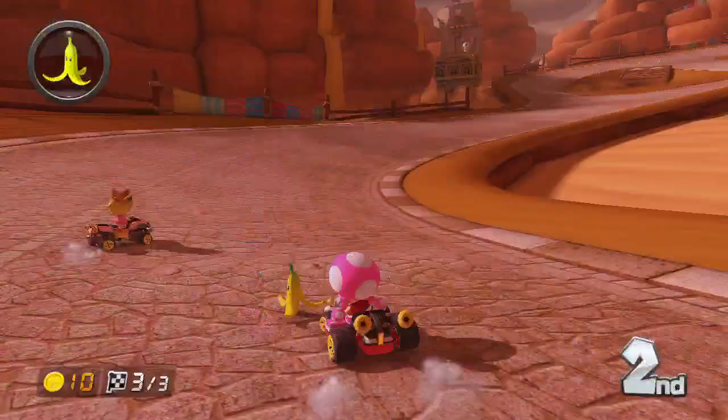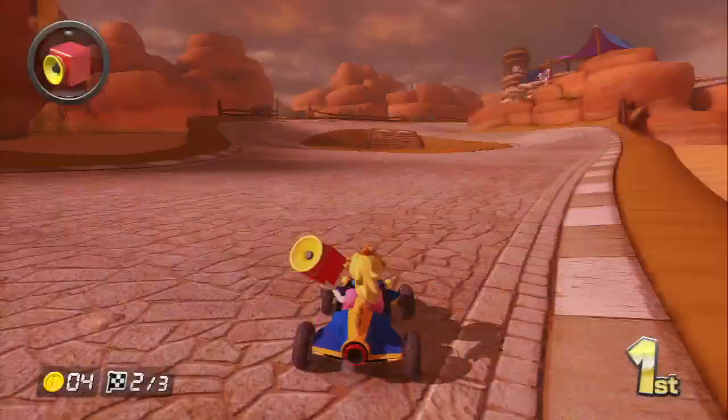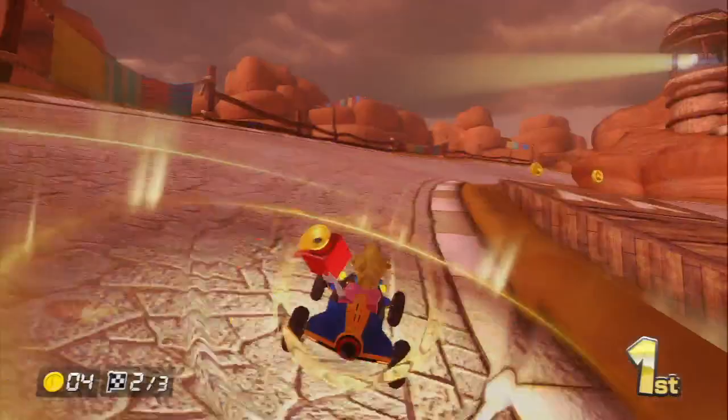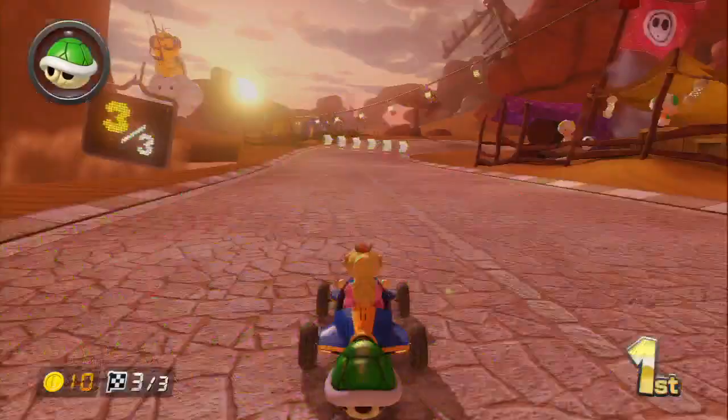Sure, you're occasionally on the receiving end of the series' notorious rubber band and getting hammered by items launched from the back of the pack, but on the flip side, there's the guilty pleasure of being the one to launch the race-wrecking blue shell. There's even a new item called the Super Horn that can counter the pesky item, giving players a fighting chance to preserve their hard-earned lead. It all makes for an intense competitive race that'll leave your heart racing.